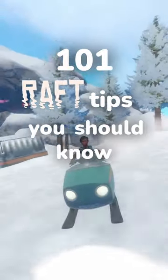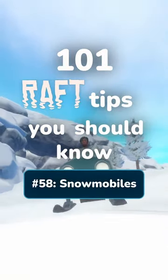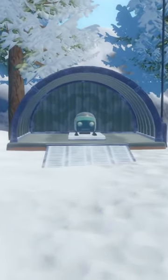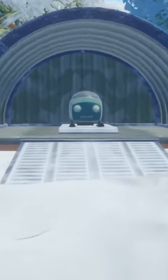Welcome to 101 Raft Tips You Should Know. This is tip number 58: snowmobiles. One of the best features in the game can be found on the 7th story island, and it is the wonderfully fun snowmobiles.